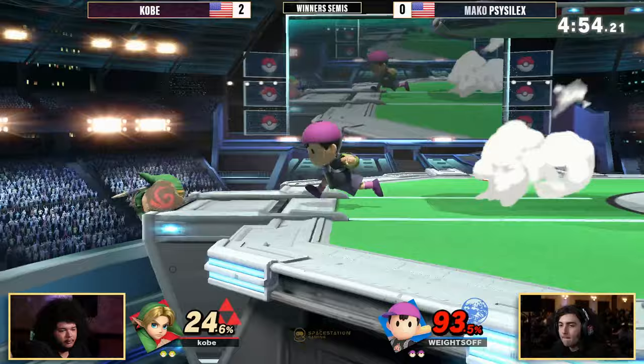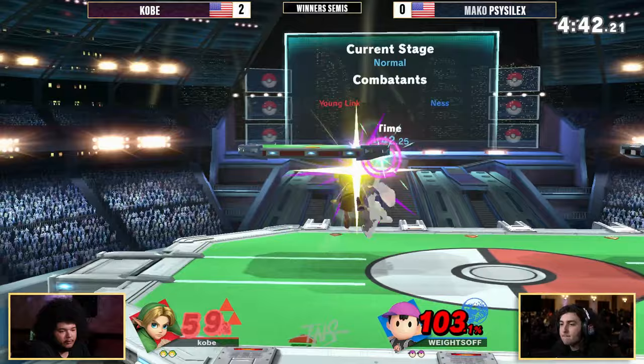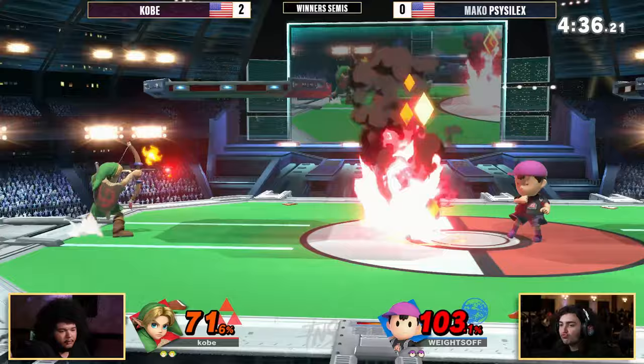Nair's coming through. Kobe gets through that. Watch the pressure — that was a good neutral to get through. Nair coming through for Kobe — oh, he reflects it with the bat! He reflects the boomerang. You know how hard it would be to hit a boomerang with a baseball bat? Do you have any idea how difficult that would be? My man Ness combining sports over here.